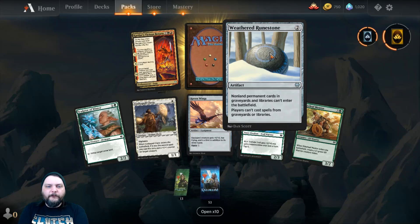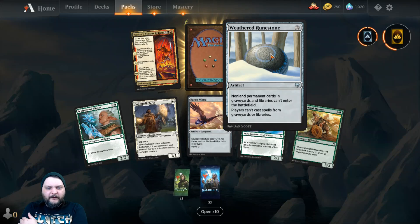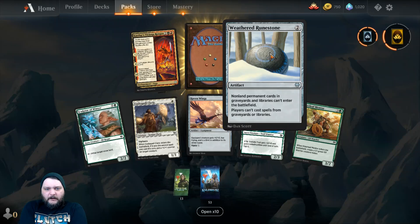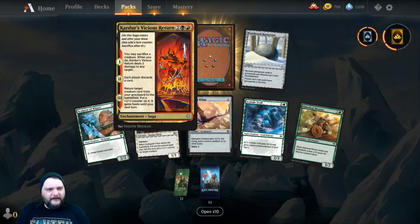Then we got Weathered Runestone — an Artifact for 2. Non-land Permanent cards in Graveyards and Libraries can't enter the battlefield. Players can't cast spells from Graveyards or Libraries. Look at that — that's pretty cool.